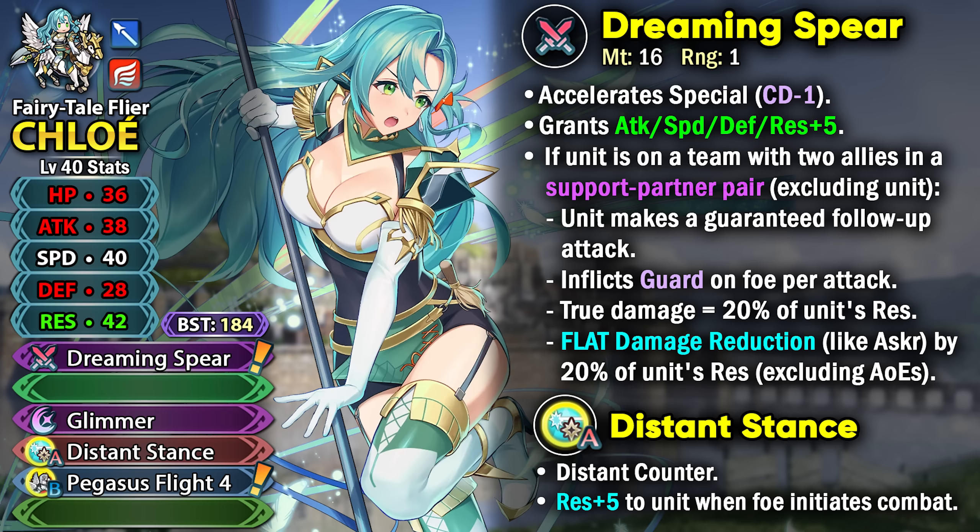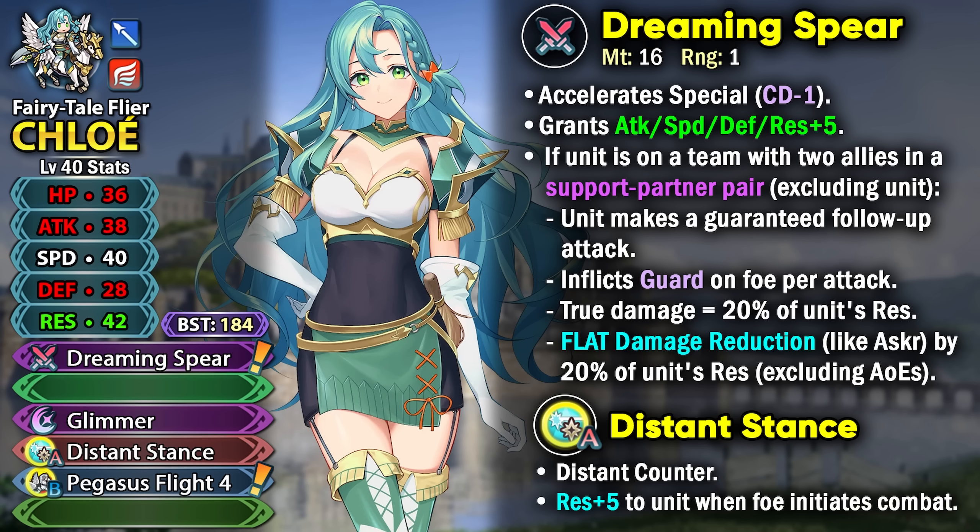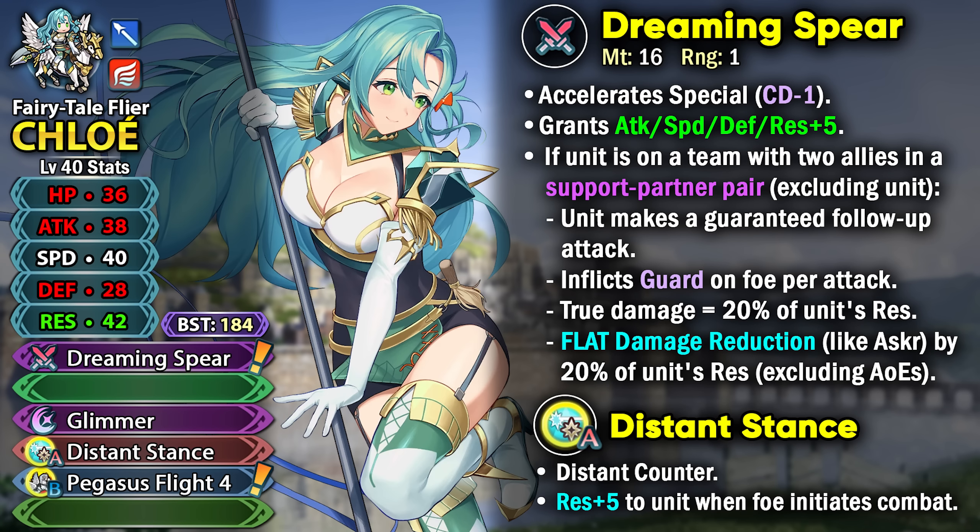She has base 40 speed which isn't the highest but works nicely with Pegasus Flight, and she has the guaranteed follow-up attack regardless. Her physical bulk is not the highest and her HP is low at base 36, so you have to watch out for that. She's mainly going to be bulky through that flat damage reduction.